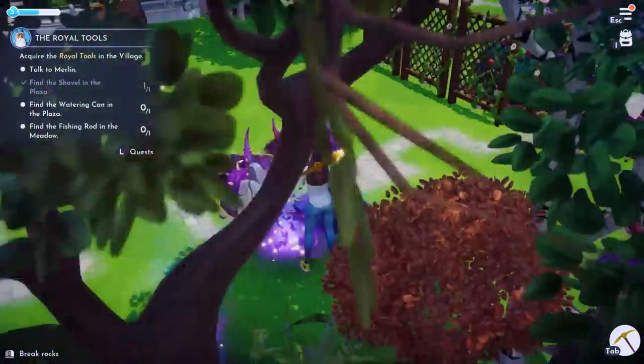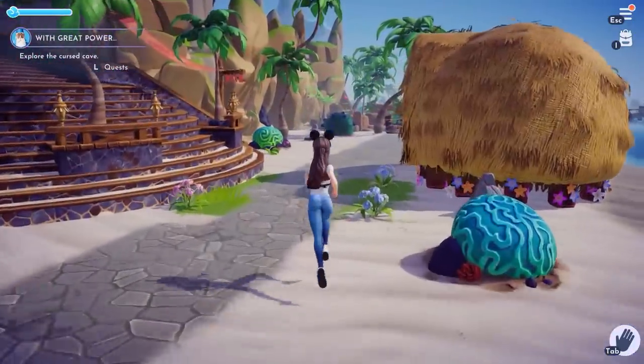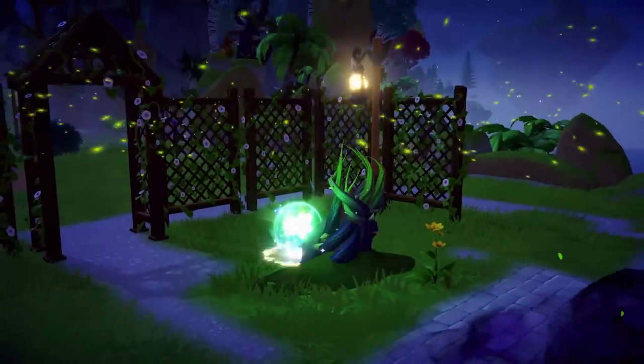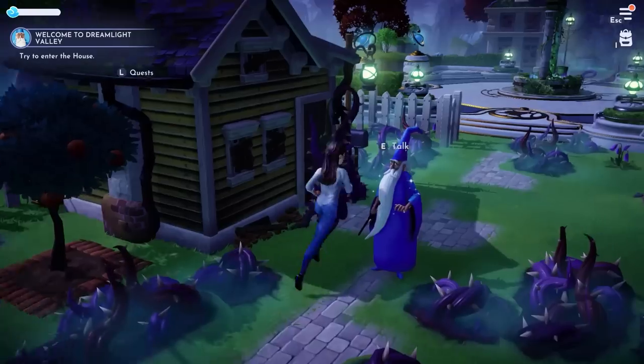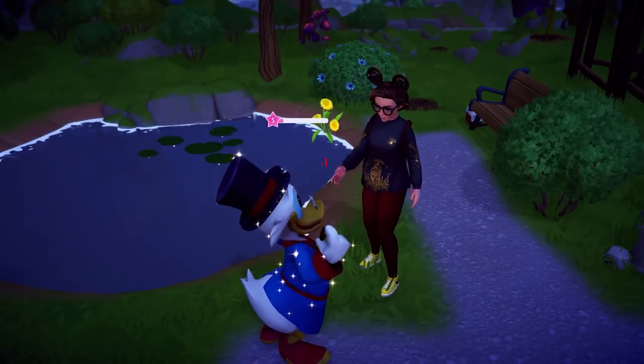The Night Thorns covet more than just pathways, though. During our time in the Moana area, we found the thorns constricting an orb of friendship. In order to clear these, you need a more obscure resource: Dreamlight. This can be gained by completing tasks like planting a certain number of seeds, reaching a friendship level, or just harvesting fruit.